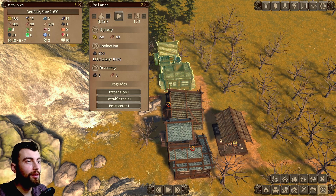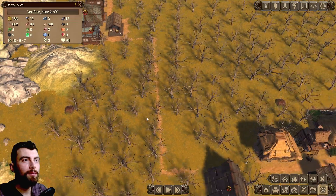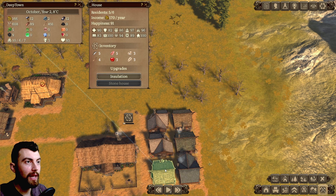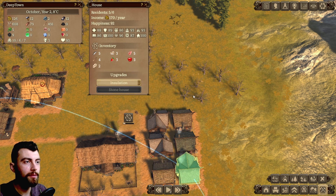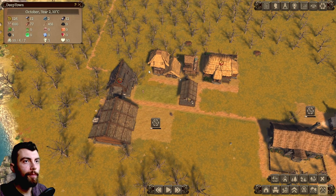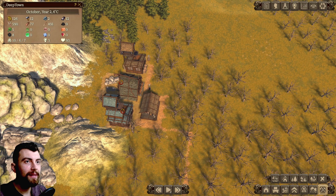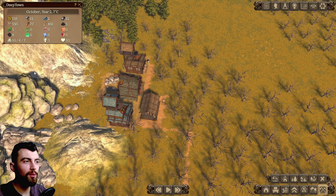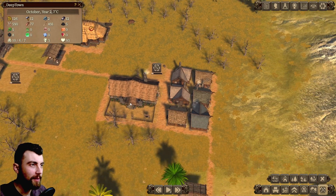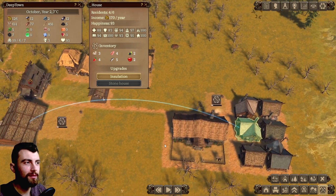It's October — food is piling up, firewood is piling up. Like we said, we should deal with the insulation problem and insulate every house. We do have the money for it. I'm waiting for new workers. When I played the first time off screen, I did get about six extra workers in the next spring — after the first winter. I don't know what I did differently this time, but I didn't get those workers. That's really weird.